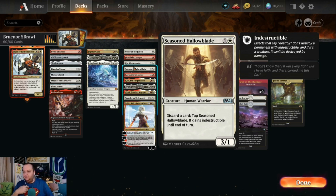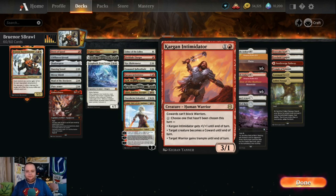Seasoned Hallowblade gives indestructible when we have equipments on it — we'll probably have a card we don't need to discard anyway, making this repeated damage. Renegade Rallier — actually Target Intimidator is two mana, a 3/1 human warrior. Cowards can't block warriors. You can pay one generic mana to turn one of their creatures into a coward, making it unblockable as long as we're attacking with warriors, or give a warrior trample until end of turn — lots of utility.